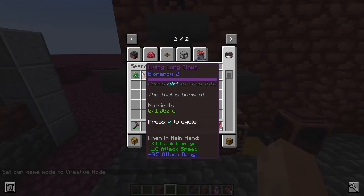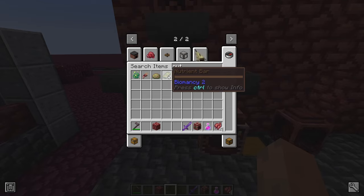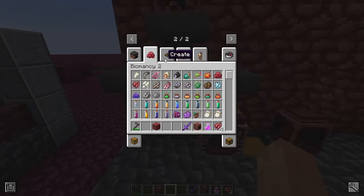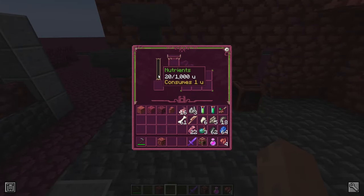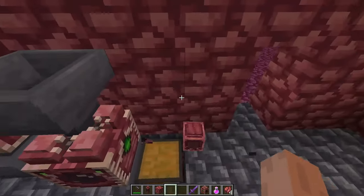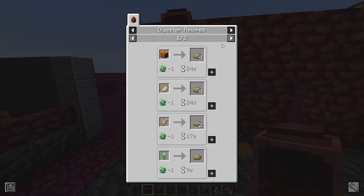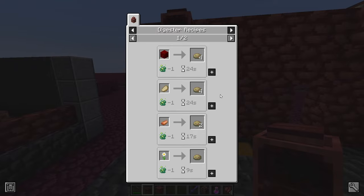Nutrient paste is like an upgraded version of nutrients. The base nutrients are worth one unit of fuel, nutrient paste is worth more, and nutrient bar is an upgrade above that — basically compressed nutrient paste. Nutrient paste is a combination of nutrients and biotic matter. The digester also has a certain amount of recipes with different amounts of nutrient paste production depending on how rare and energy-rich the food or organic material you provide is. And of course Create mod works as well for importing stuff into the blocks.